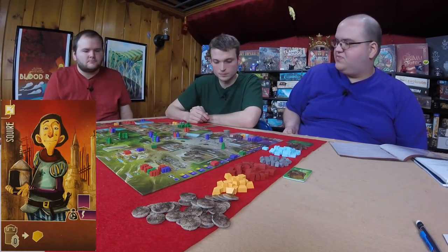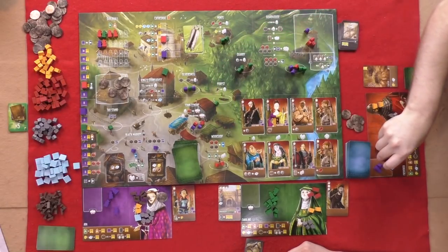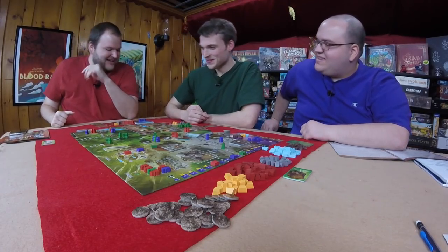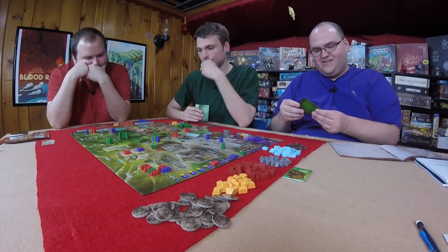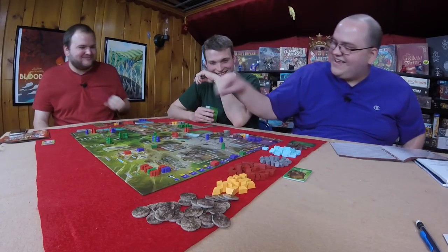Will is upset but says he doesn't need those workers. He takes his resource instead. Graham suggests Will go to a bad spot to lose virtue and take on debt — Will refuses. Will goes to the workshop, paying two to tax and two to supply. He takes a jeweler apprentice from the first column. Graham immediately captures Will's workers at the mines just when Will had three guys there ready to get two gold next turn.